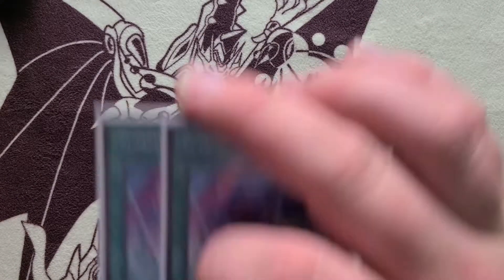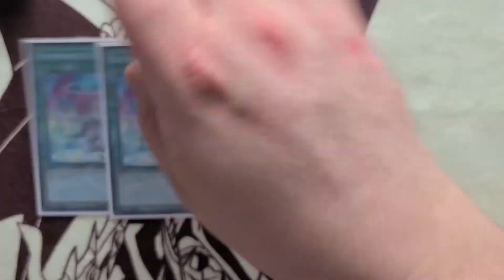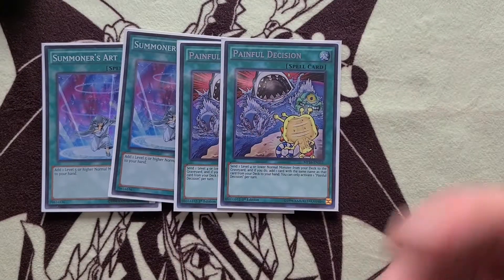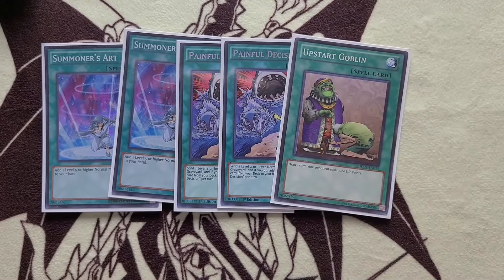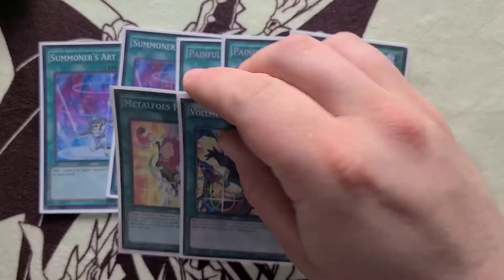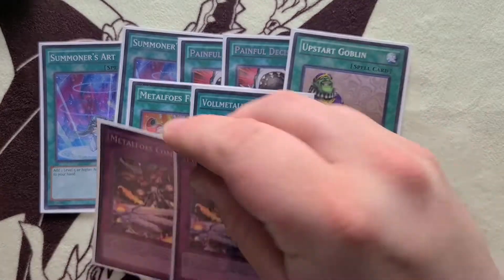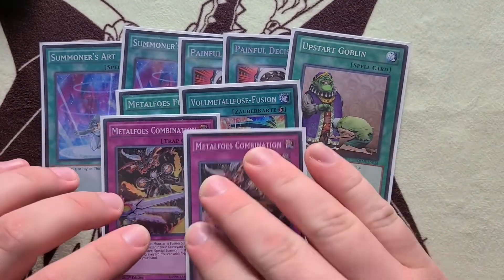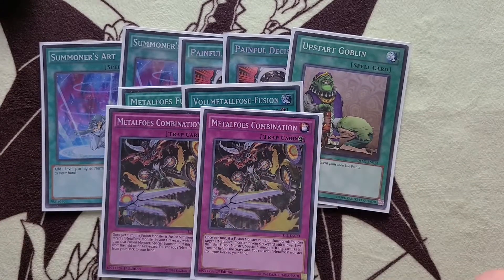Double Summoner's Art because we cut the Clay package for the Zodiac cards. Double Painful Decision because it's hard once-per-turn. Upstart Goblin as a placeholder card. Two fusion spells — like I said in the last profile, I never really want to draw these. Drawing the traps is fine if you have Magician Souls. I cut Combo to two to make room for the Zoo cards.